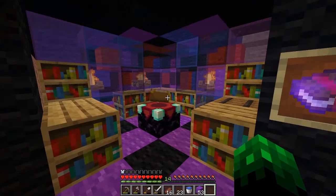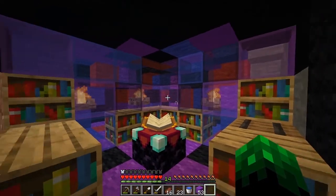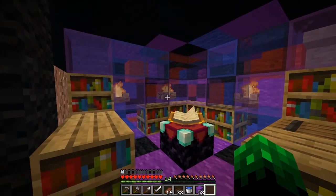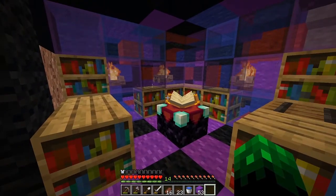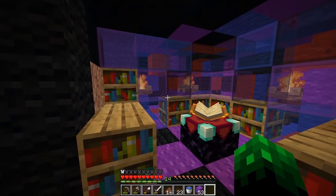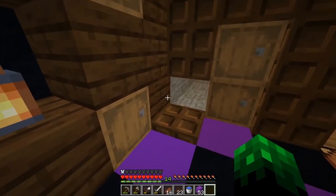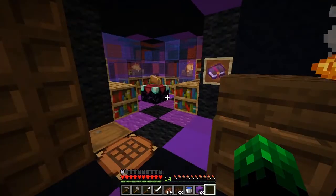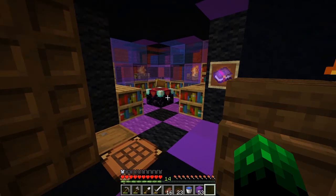I'm really happy with this. What I might do eventually is open out that room in the back and maybe turn it into a little sort of magical sitting room with some more bookcases in it, and then you can see into the enchantment room from in there, which I think would be really cool. I want a secret door but I don't know how to get these to open sideways — maybe it's not a thing. Anyway, that's going to be it for this episode. Thank you very much for watching and hopefully we'll see you again soon.